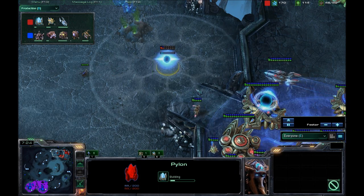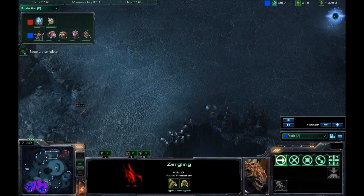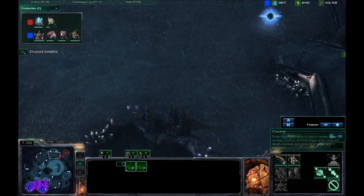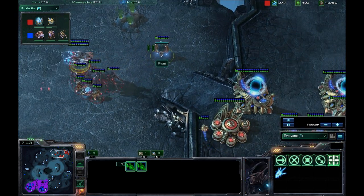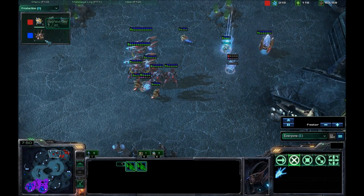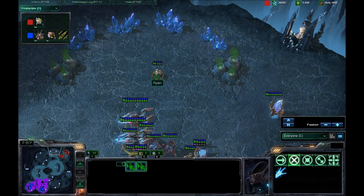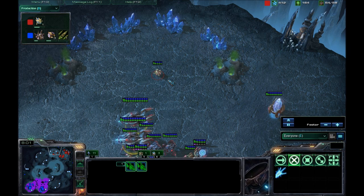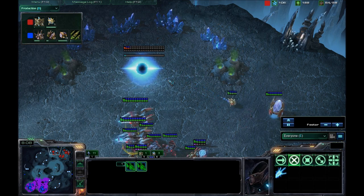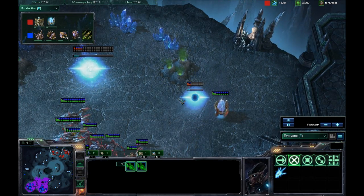There's a pylon going up, and Mork gets his Evolution Chamber up so he can put up Spore Crawlers. He's going Hydra, so he probably did scout that Void Ray, or he was just planning on going Roach-Hydra anyway. I don't actually watch the replays before I cast — it kind of takes the fun and surprise out. Some people say it's recommended so you don't miss anything, but I enjoy it this way because it's a surprise for me just as it is for you.